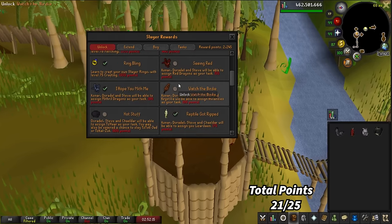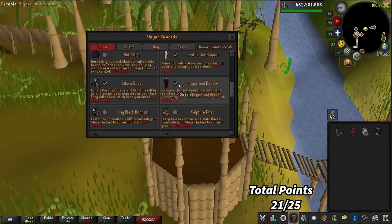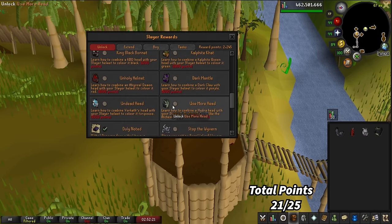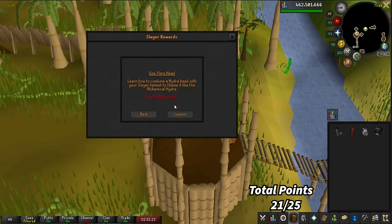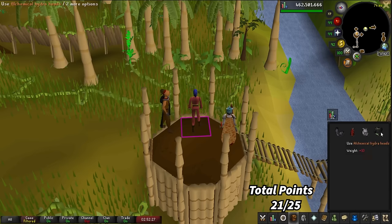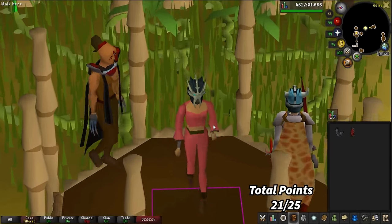I've got a lot of points now so I'm going to treat myself a little bit and actually color my Slayer helmet for the first time. We're going to get the Alchemical Hydra head recolor — that is 1,000 points. We use the Alchemical Hydra head on it and we get a spiffy looking Slayer Helmet now!